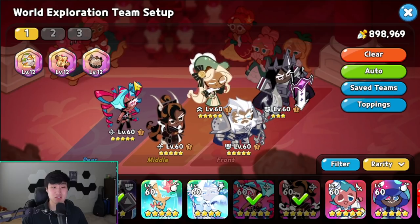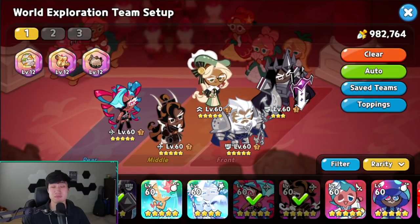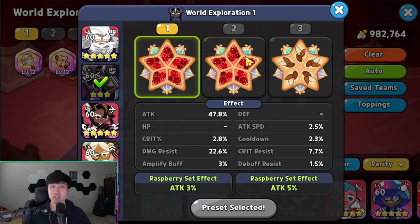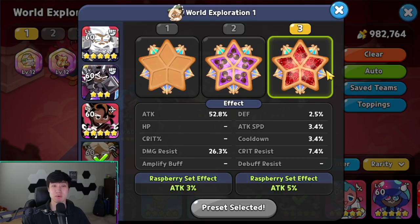Right here is the team the game told me to use. The toppings aren't going to be the best so I'm setting those up now. We've got T-Knight with five solid almond, and we're using five searing raspberry for our dark account so he does extra damage, and Caramel Arrow also has five searing raspberry.